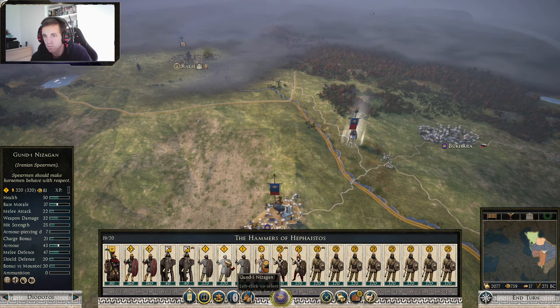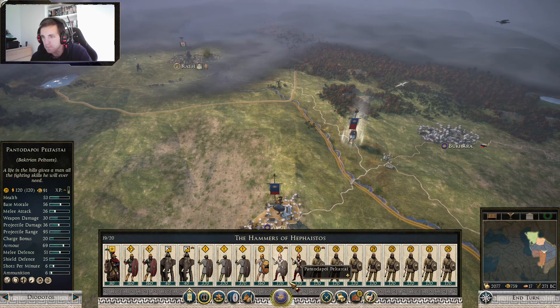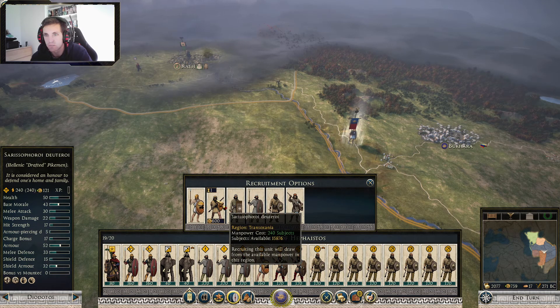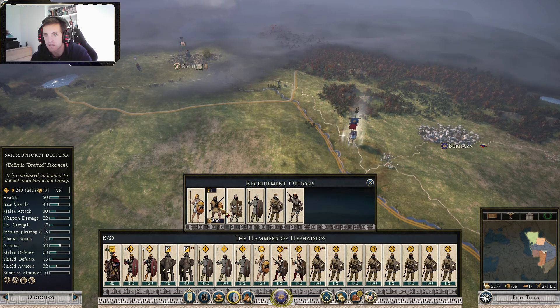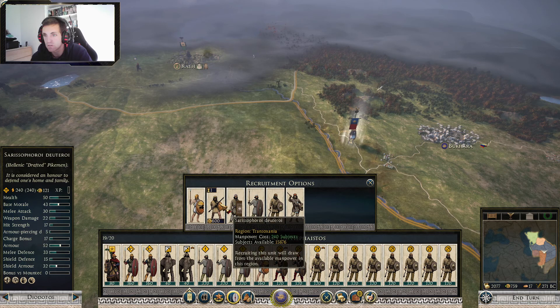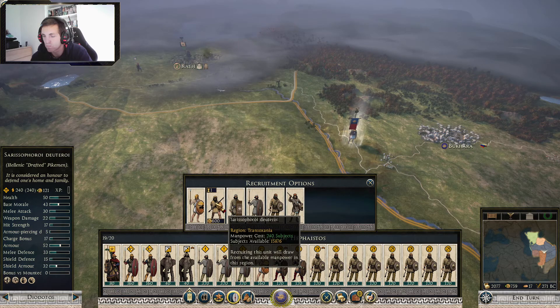So we probably need some extra troops. We have 2 hoplites, 3 spears, 3 hoplites. We'd probably need some extra either pikes or hoplites. These are 240, that's a 320. With pikes, you are not as mobile.